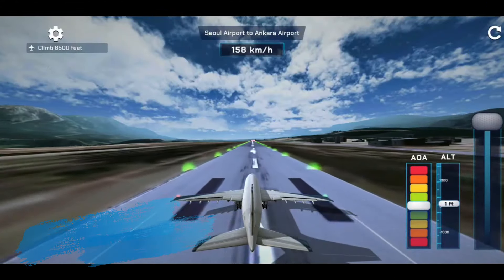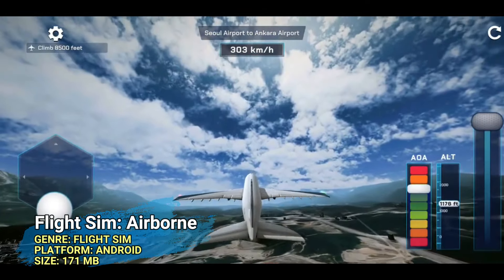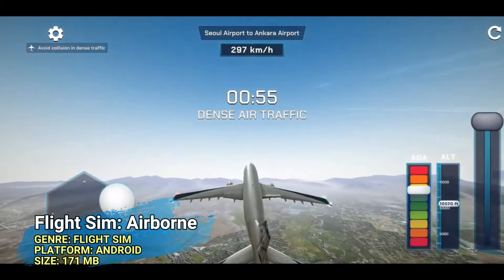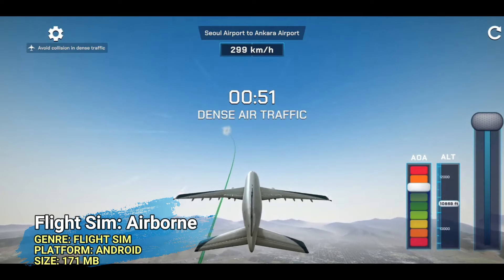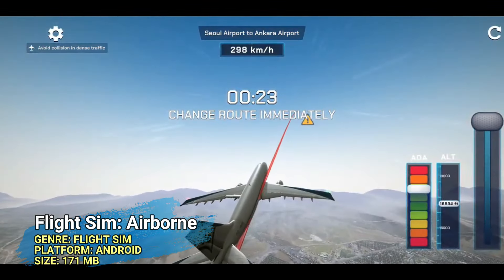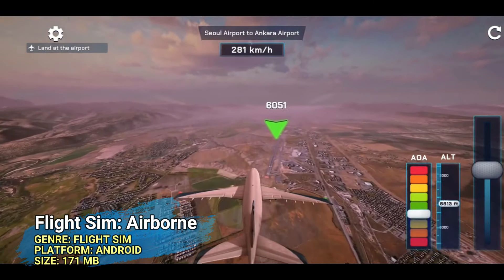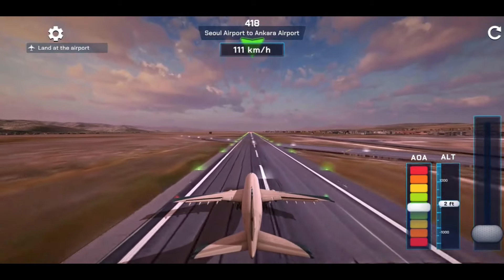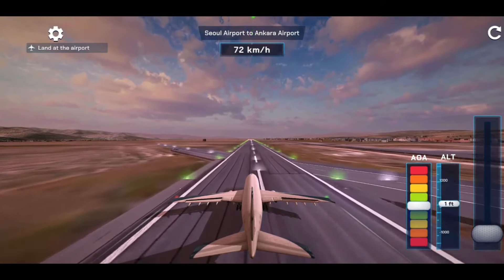You can also take the skies with Flight Sim Airborne. This flight sim for Android offers a realistic aviation experience in just 170 megabytes, letting you fly a vast arsenal of aircraft, complete challenging missions, and enjoy some really good graphics. Whether you are a novice or a seasoned pilot, this game provides an immersive flying experience with accurate detailed flying maneuvers. It's offline, now rated 5 out of 5, and sits on the Play Store only.